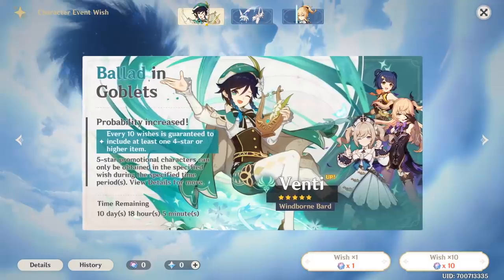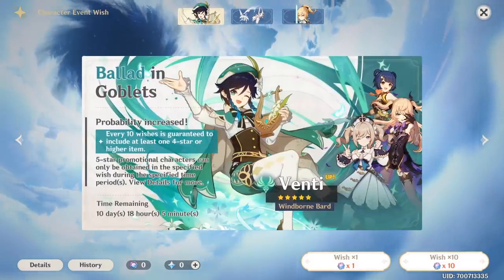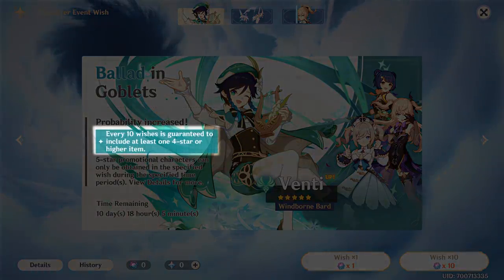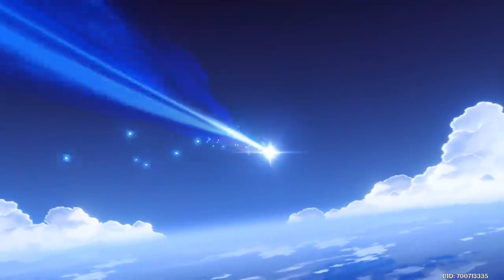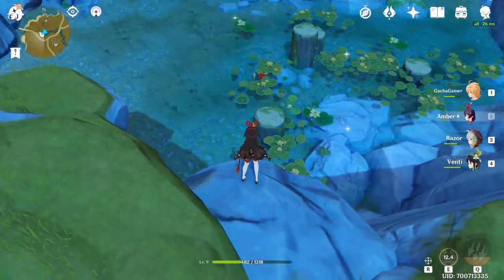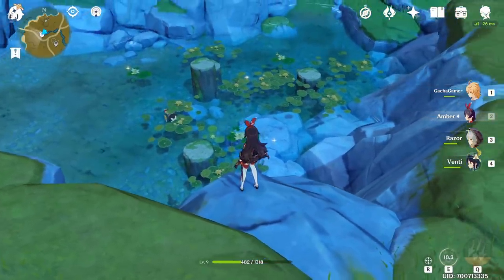Genshin Impact is very different from other gacha games in how it handles its summoning system. You've most likely noticed that every 10 wishes you're guaranteed at least one 4-star. You've also probably heard of the pity system, which guarantees that every 90 wishes you will get a 5-star drop. What hasn't been clearly disclosed is that you can actually reach both of these pity awards with single wishes as well.